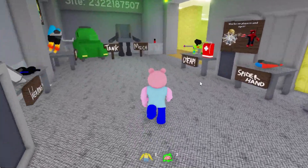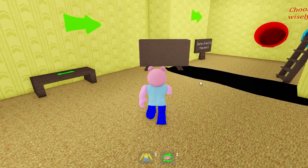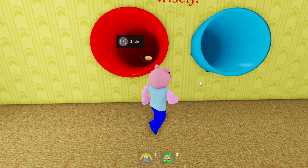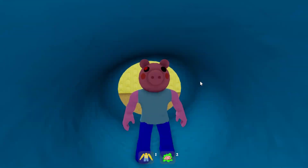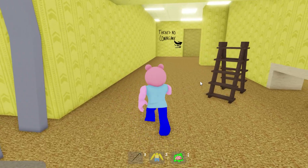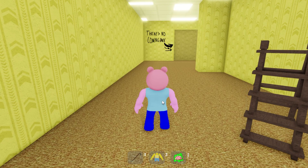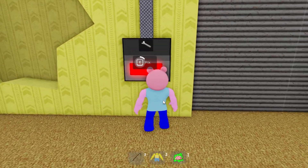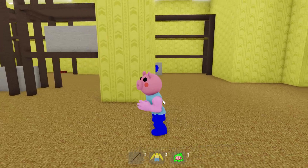First thing we gotta do is get out of the lobby, go down the slide and get the crowbar - we're gonna need the crowbar to get there. It said blue, so let's grab the crowbar and then we're gonna teleport, and then we need the dynamite. Let's teleport down to destroy back rooms and go in IKEA.